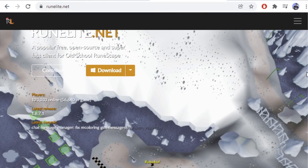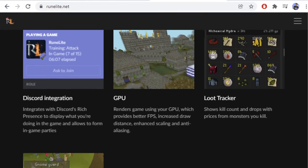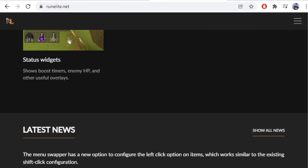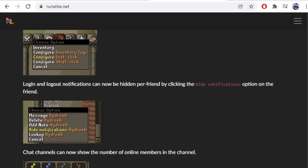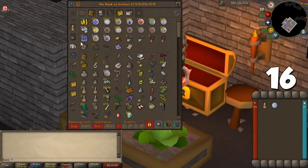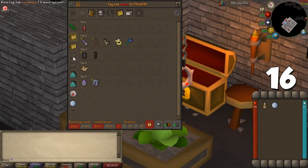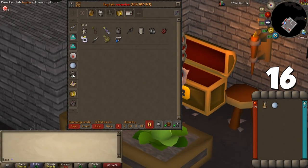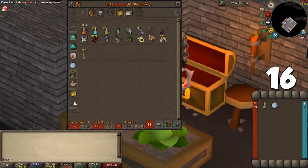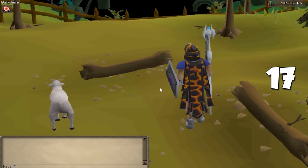Most people play on Runelite, a third-party client with tons of useful plugins. I'm going to quickly mention 10 of my favorite plugins. One of the best is Bank Tabs — you can create a bank tab by naming it and dragging and dropping items into that category. If you click on that tab, you will only see the items you chose for quicker banking, and this will save you a lot of time.